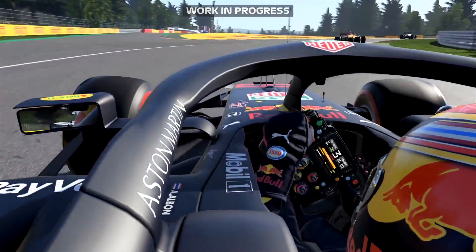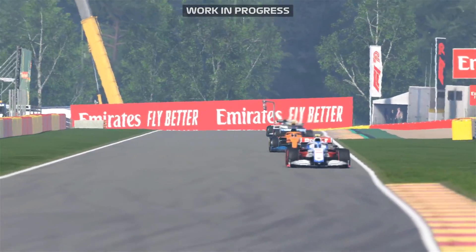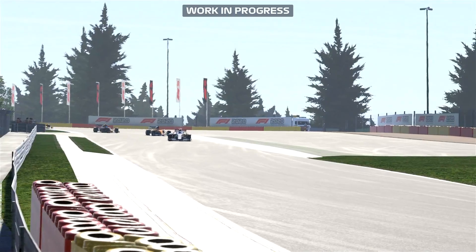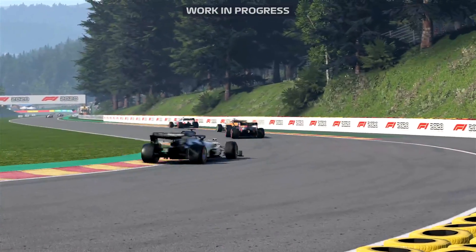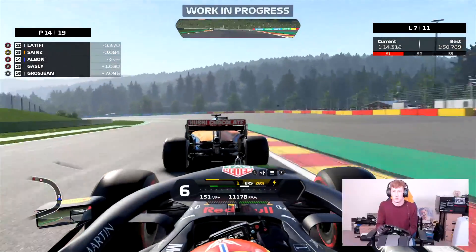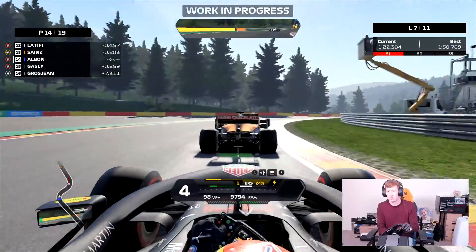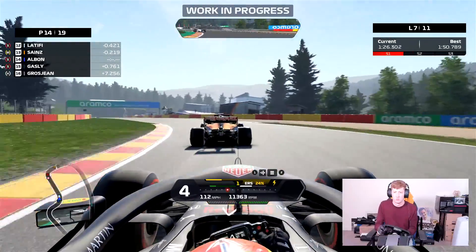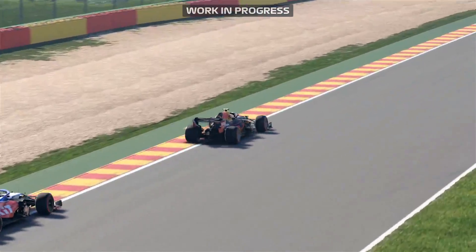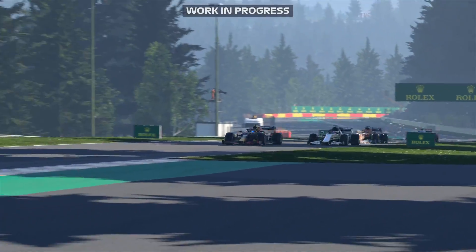We came out of the pits and still had pressure from an AlphaTauri behind, but we hold the challenge off and stick in our position. The AlphaTauri is all over the back of me and the McLaren in front is being held up quite severely by Nicholas Latifi in the Williams. We're trying to get ourselves into the points — still P14 after the stop. I think about a move into Pouhon but it's probably not the best place for an overtake. How's this for a double overtake — excuse me Nicholas, I'm coming through! Two cars taken in one move and we're up to P12.